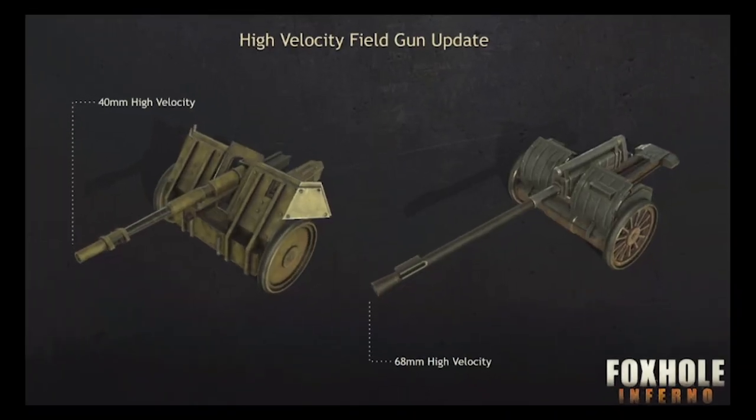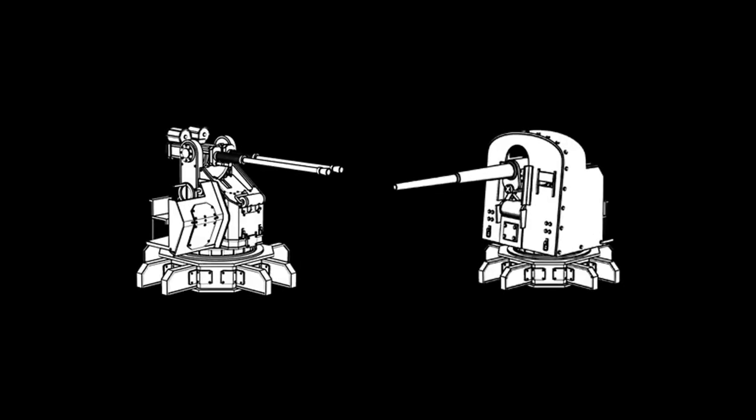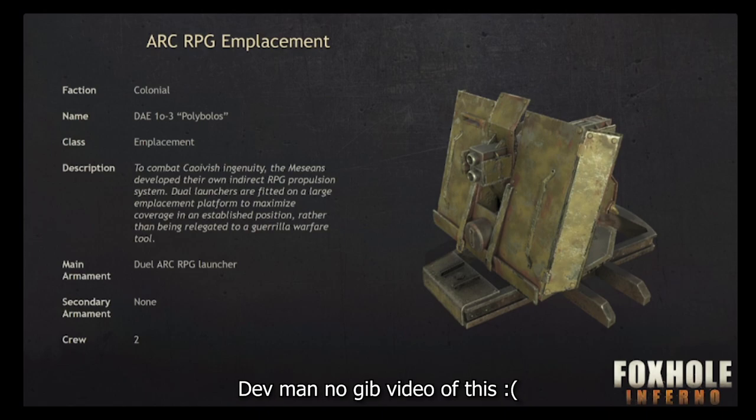For all the homies who complained, this monstrosity is now happening, so thank you. Emplacement guns are now becoming faction specific, so the old ones are gonna be Warden only. This will be the new Collie EMG, the tri-barrel machine gun emplacement, and this will be the new EAT, the dual arc RPG emplacement.